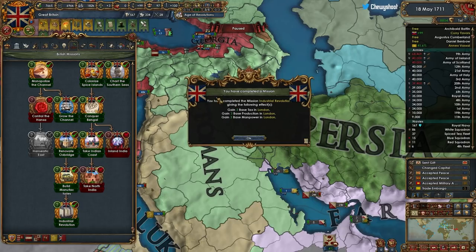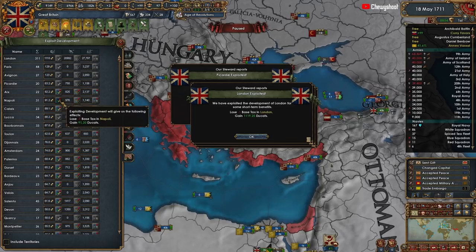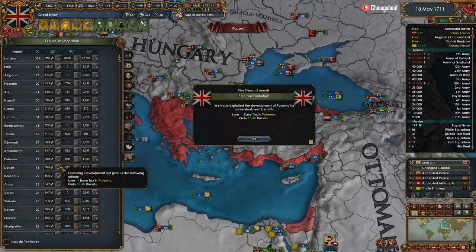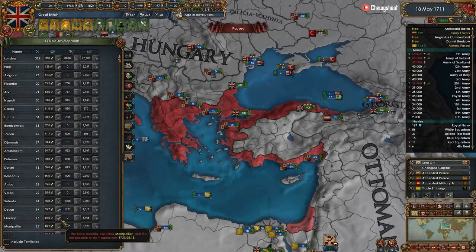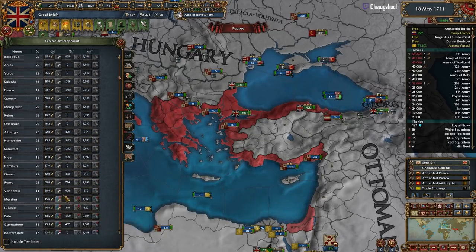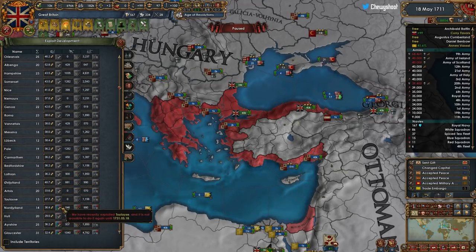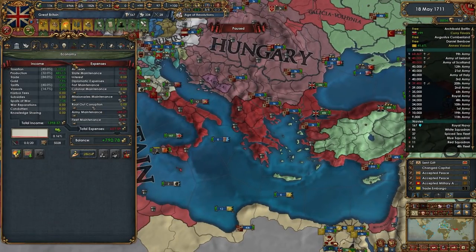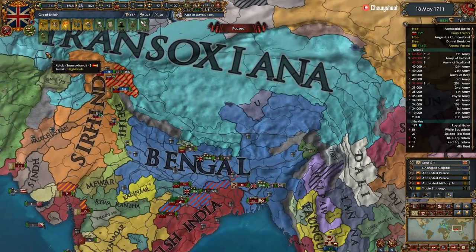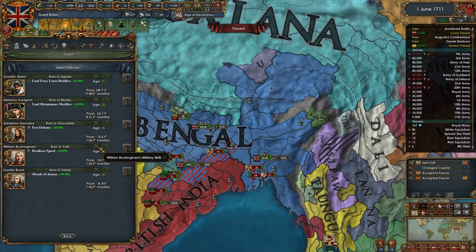Industrial Revolution - thank you! Some free dev in London. Let's do a little bit of this so that any development later will be cheaper. We don't get much money from tax at this point in the game anyway. Tax brings in 110 versus almost 500 from production and almost 800 from trade. As you can see, it's fine to exploit your tax dev - it's really okay.